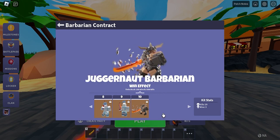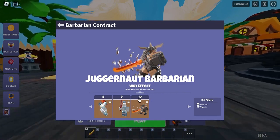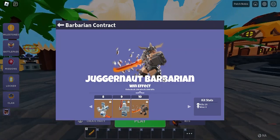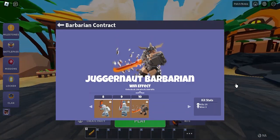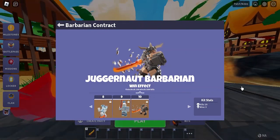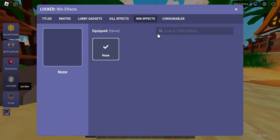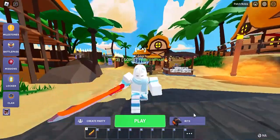We also got a brand new feature called the Win Effect. Every time you win a match, it will trigger a win effect. For the Barbarian, it turns you into a Juggernaut Barbarian and you can swing the Rage Blade — it's a victory animation. To equip it, go to your locker and there is a Win Effect slot where you can equip it.